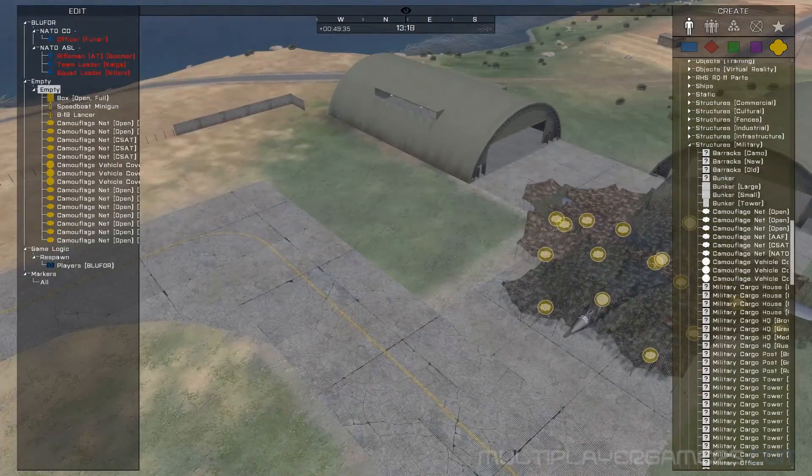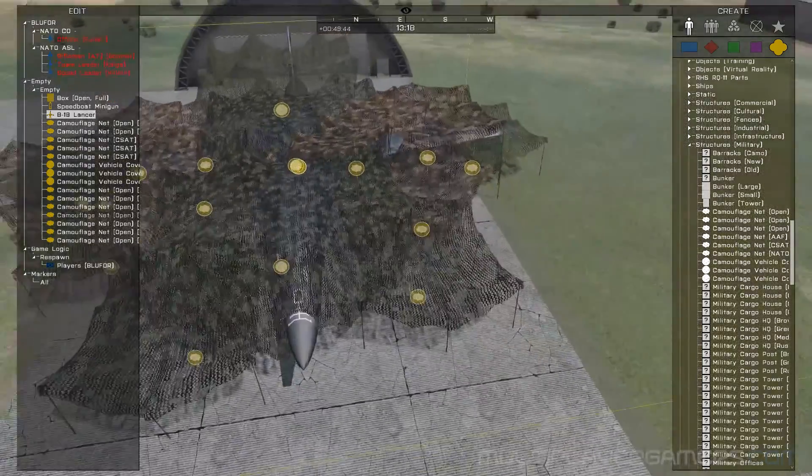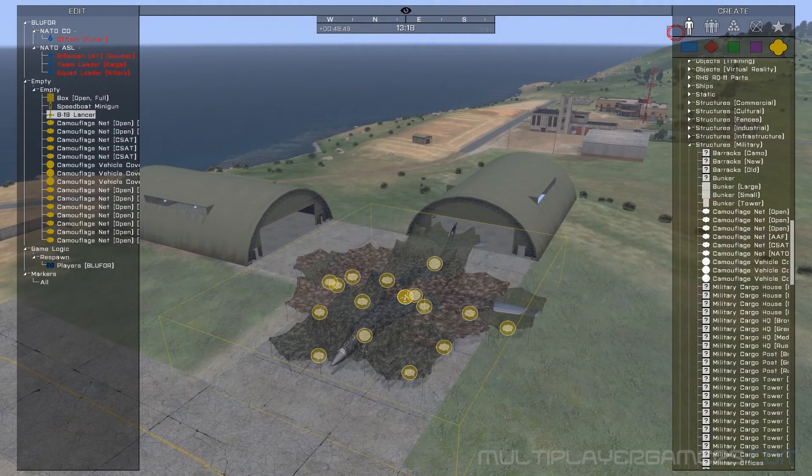So that is the aircraft they are going after. We're going to do a couple of things — we're going to empty the fuel and lock it. Their objective is not to steal it; their objective is to destroy it.